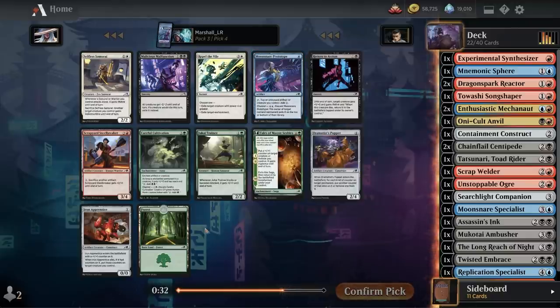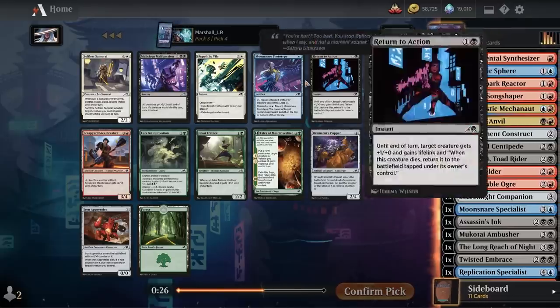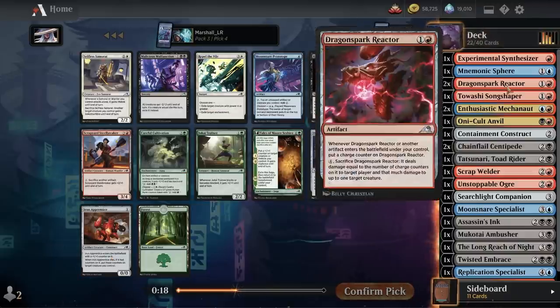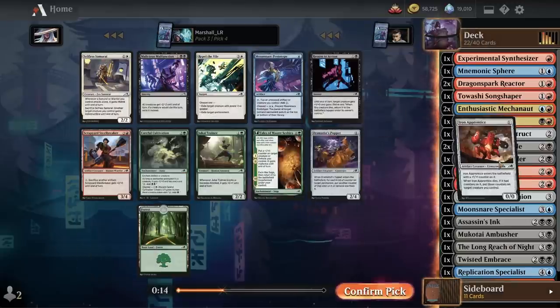Moon Snare Prototype or a Scrapyard Steel Breaker — I'm pretty good on fours. I think I want the Prototype actually. I also could take Iron Apprentice, which tends to leave the battlefield and is trivially easy to get onto the battlefield. I'm going to do that — I like cheap cards in this format.